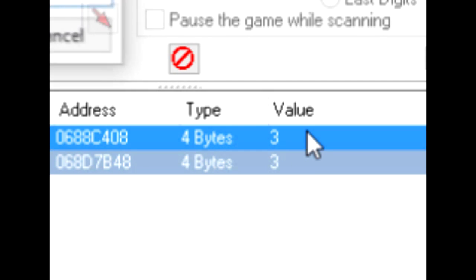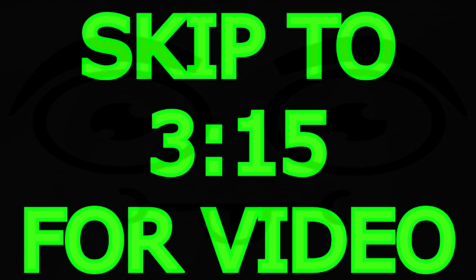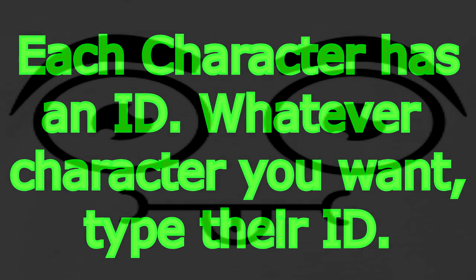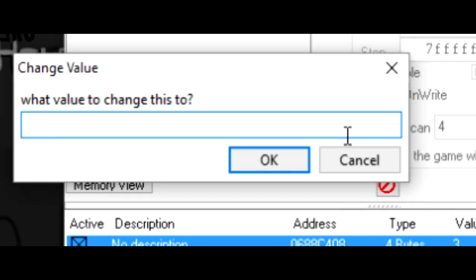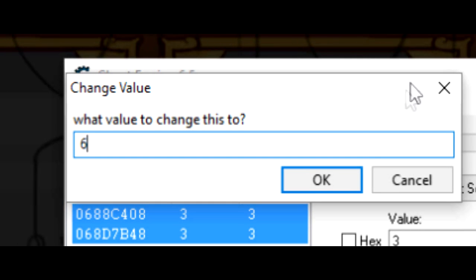Then you're going to want to double-click on the value below the 'value' column, and it's going to bring up a dialog. Now you're going to want to search for a number between 1 and 30, and each number is a different character. So whatever character you want, you're going to search for their ID. The one I'm doing is six — I believe six is like Steve or something, I don't know.